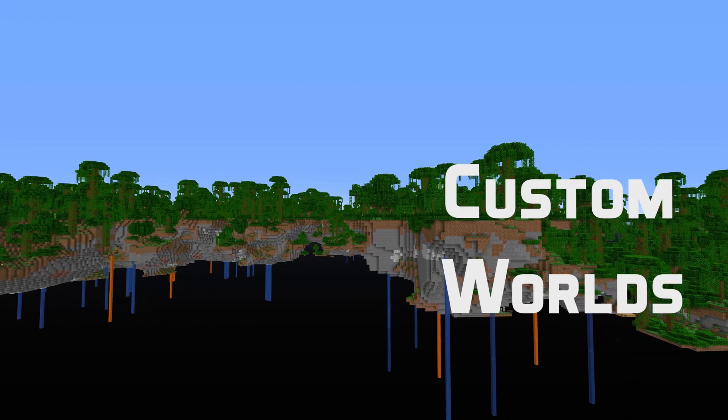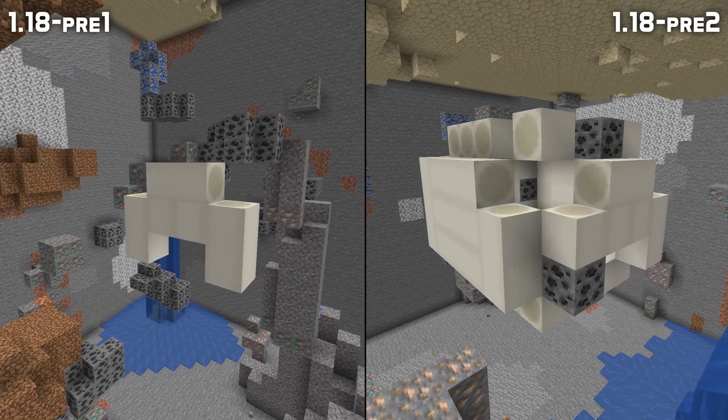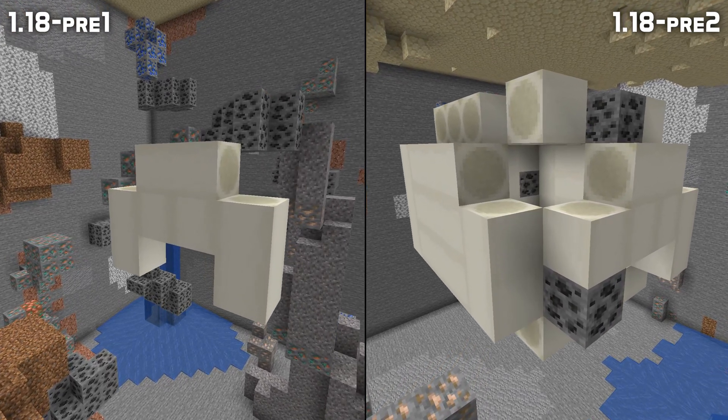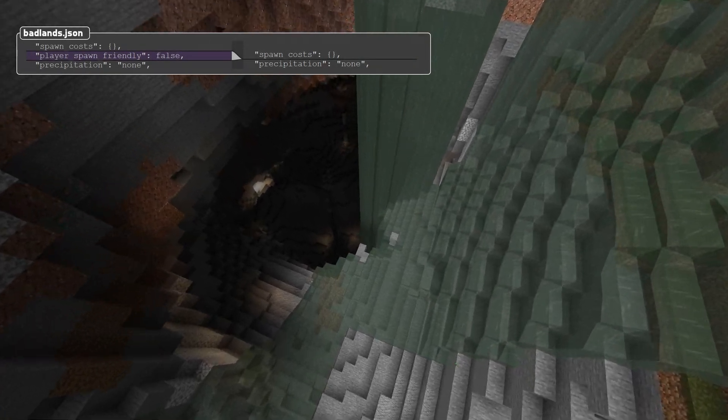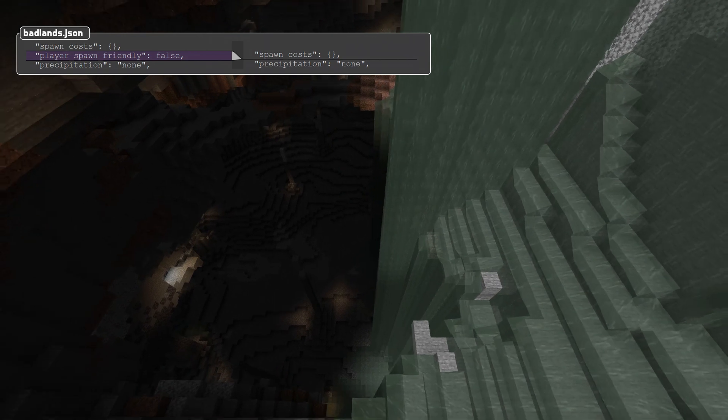For custom worlds there are a few small changes too. The fossil feature now works properly across chunk borders, although note that the 3x3 chunk area restriction for features still applies. The player spawn friendly field has been removed from biome data — it was unused anyway since the new spawn finding algorithm got introduced a few snapshots ago.